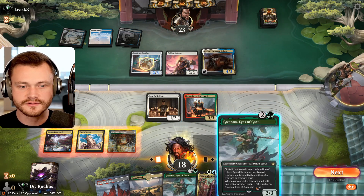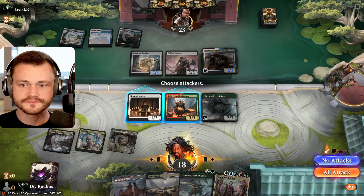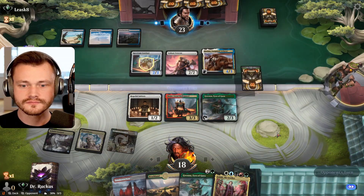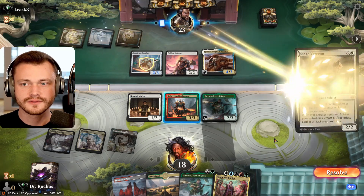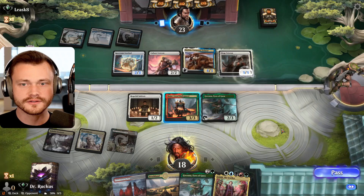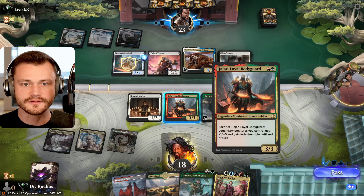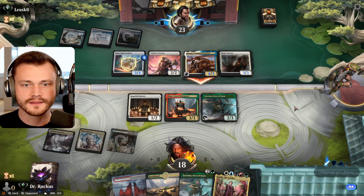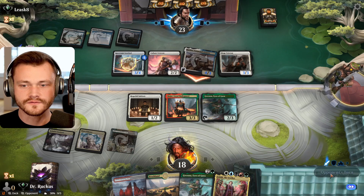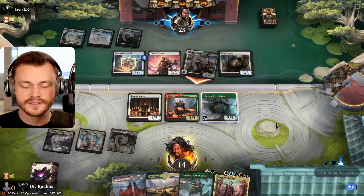I don't think we attack with Hajar — I think we just wait until Jota, give it one more turn. Eat four in the air. Siege Veteran — probably on the flyer, swing for five in the air, I suspect. They put it there. Swing in the air for four. We have no reach creatures so we'll just take four. Down to 14. We get to Jota.